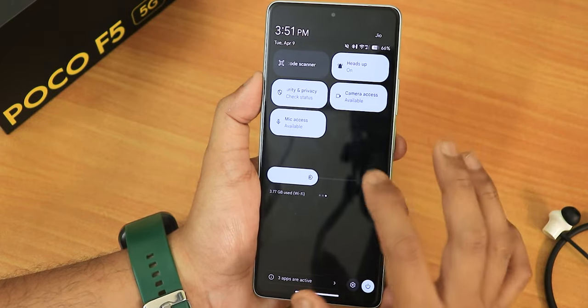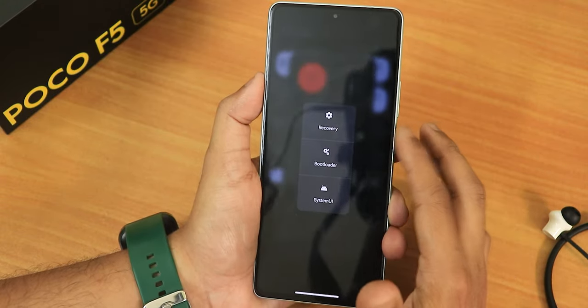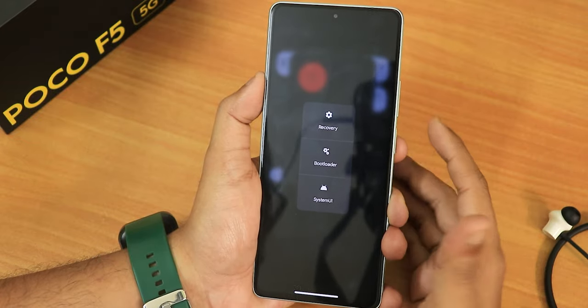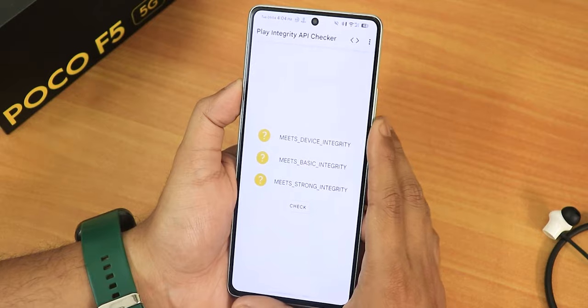I've customized the power menu and it looks good. In the advanced settings you can directly reboot to recovery or fastboot if you want to.